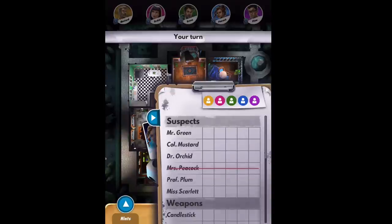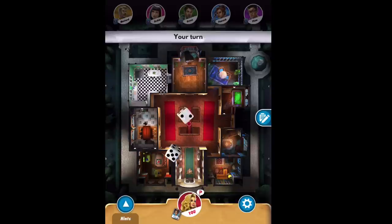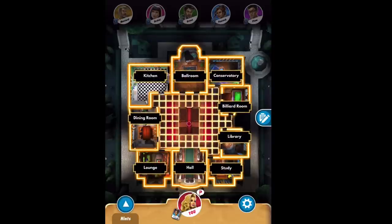The ledger is already crossed off Peacock, Hall, and Study since I have those. Above the word 'Suspect' you see colored circles — Mustard, Magenta, Green, Blue, Purple — one for each opponent. In each column you can make notes: a red X if they don't have a card, a green checkmark if they do, or little annotations like question marks and exclamations. I'm going to teach you how to write those notes, because winning this game is not about you asking questions — it's about listening to other people ask them.